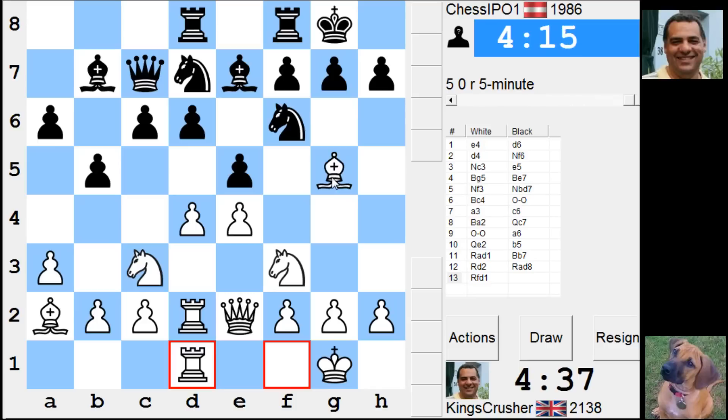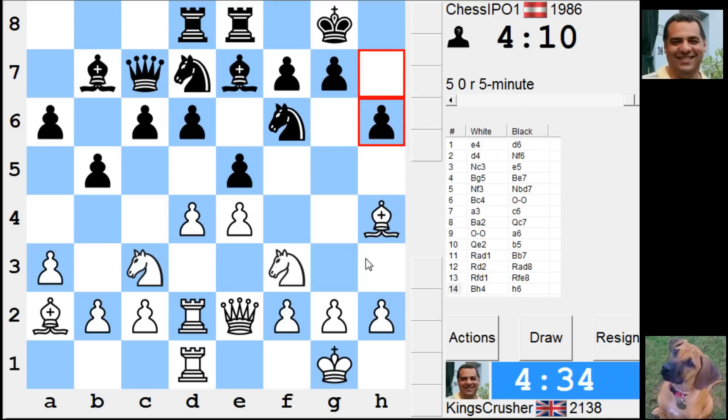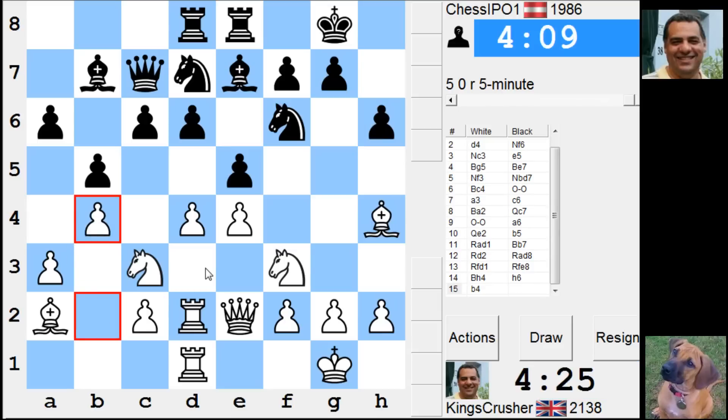Bishop h3 to g3. He's got the knight h5, so b4. Can I play on the queen side? If I play knight h5 and he plays c5, I might just take and d5 to blunt the bishop. Maybe a4, a5 or something — gain some space on the queen side.